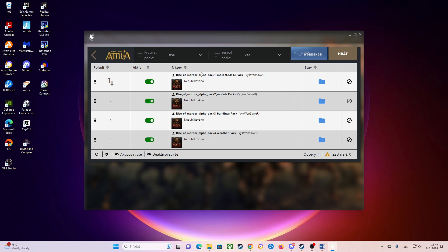Make sure all of these are in the correct order, which means Pack 1, 2, 3, and 4. Make sure all of them are checked and in the correct order. If you are done with this, then you will just click Play and the game will run.